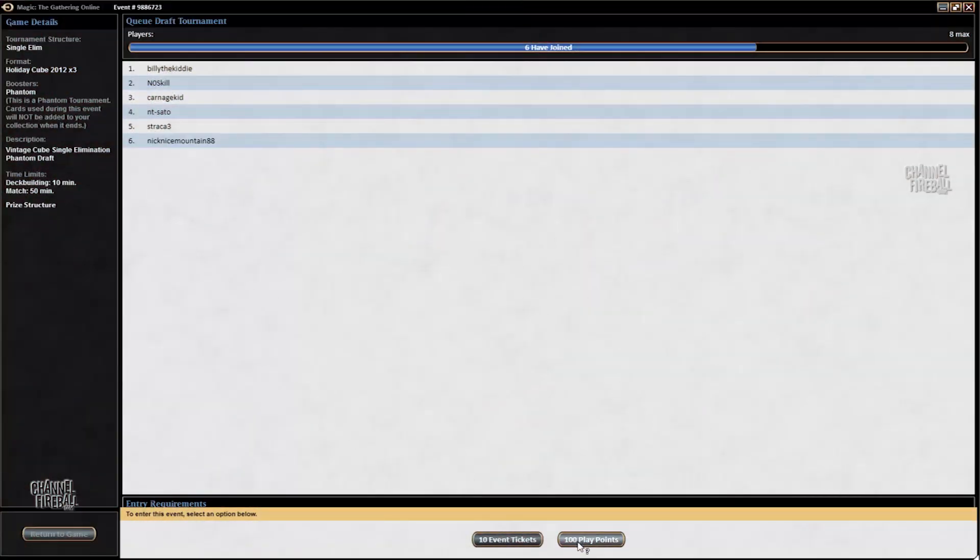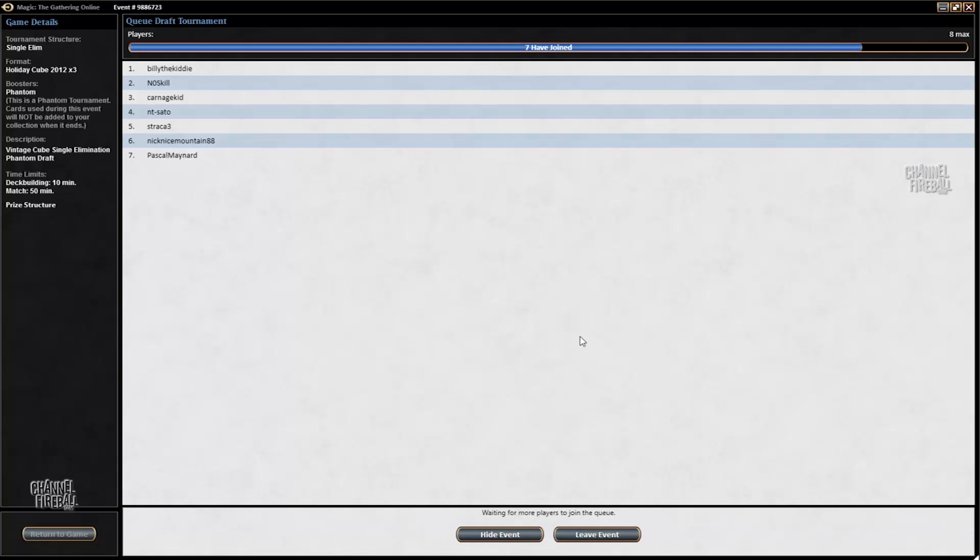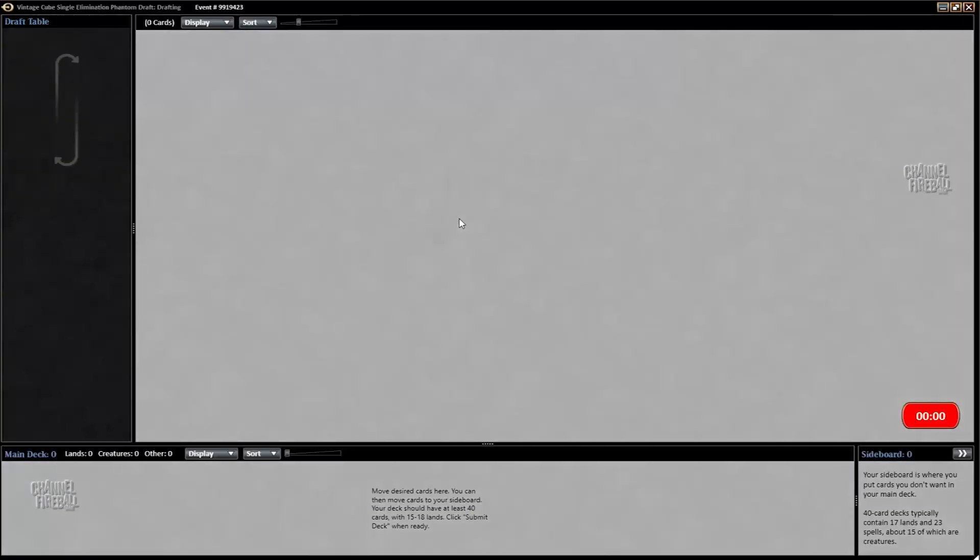Hi everyone, welcome to another video. This is Pascal Maynard recording for Channel Fireball. Today I'll be playing Magic Online Vintage Cube, or Holiday Cube 2012 as it's still called for some reason. For those who don't know, it's Cube Draft with Power Nine and powerful cards in it — basically very broken. Lots of non-interactive games, but sometimes it's fun to just goldfish with a broken deck.